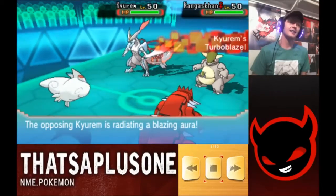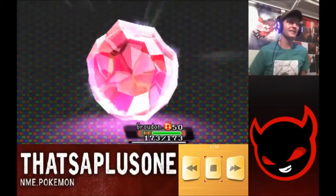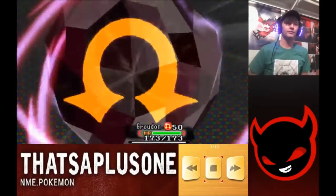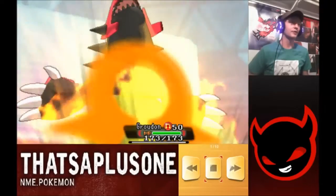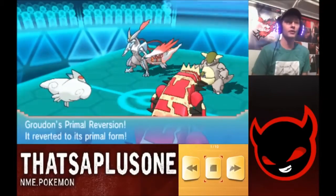Remember, it has that Dragon/Ice typing and it doesn't STAB its Fire-type moves, but thanks to my Groudon's Primal Desolate Land ability, it's going to make it so those Fire moves can still hit really hard. He also has a Groudon of his own to activate that.